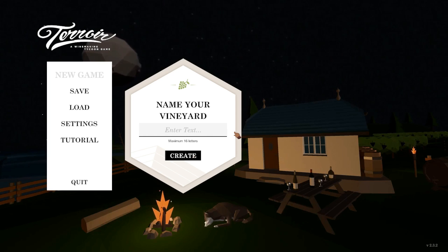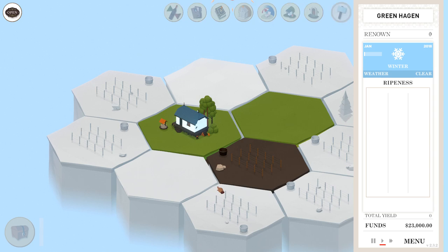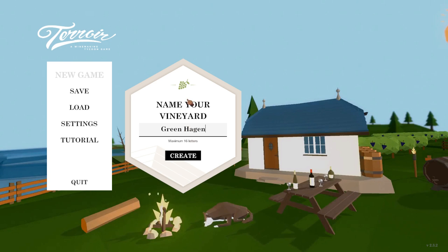I'm going to name our vineyard after one of my patrons from the Patreon page. Patreon.com slash Vanilla PC Strategy — you can just Google it or follow the link in the description below. If you would like your name in the game, that's how you do it. We're going to call it Greenhagen after our friend Ben Greenhagen. Thank you, Ben, for your support. Let's go ahead and create that.